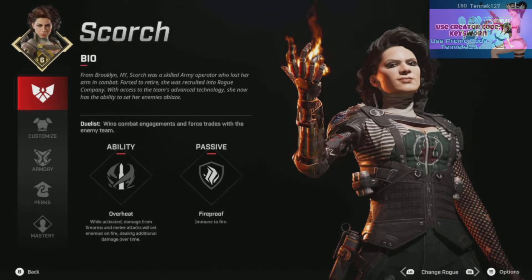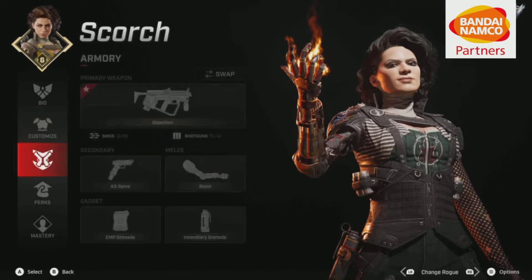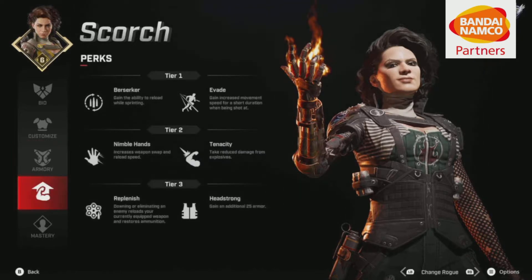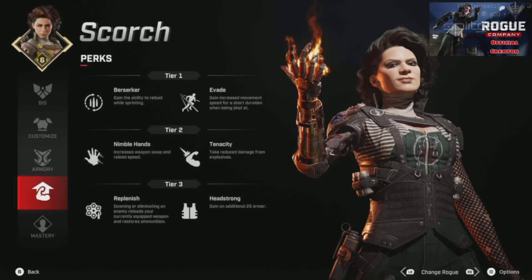Now if you don't know, Scorch has an amazing ability called Overheat. What it does is it takes your gun and turns it into a melt machine — literally. You do extra damage and fire damage over time. It is such an amazing ability, so amazing that it's been nerfed several times. Honestly I think a lot of her nerfs were a little unjustified — more so people not wanting to adapt — but that's a topic for another day, just my personal opinion.